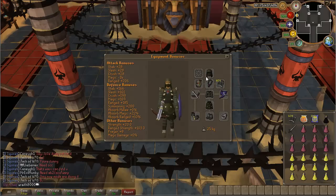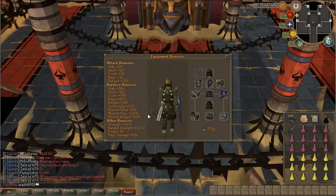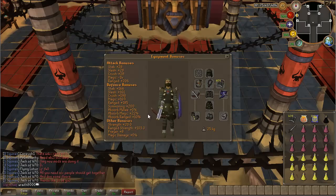For the gear, you want to really focus on two things: high range attack bonus and high magic absorption. Those are really the only two things that seriously matter while fighting Nomad. The magic absorption is because he often hits about 700 or so damage, or in my case 919 damage, but with the damage absorption that goes way down into the 600s or so.